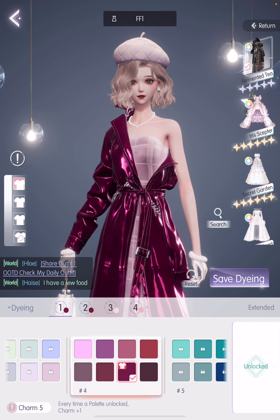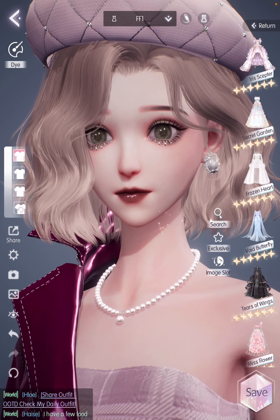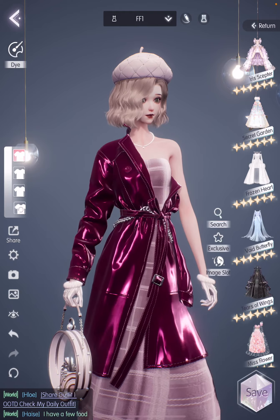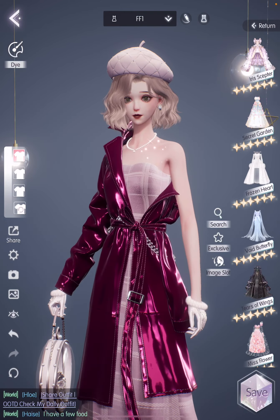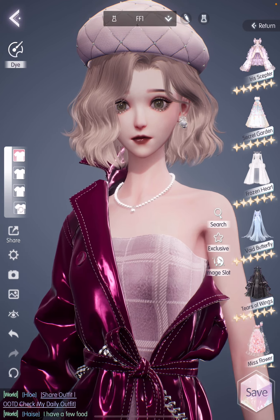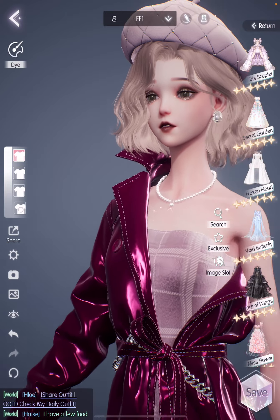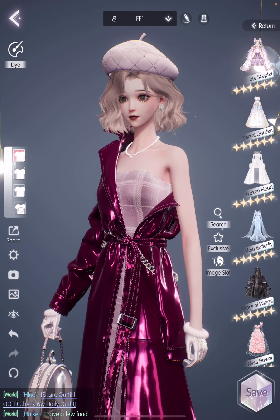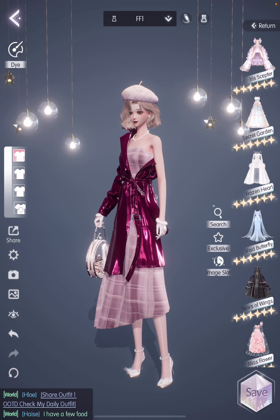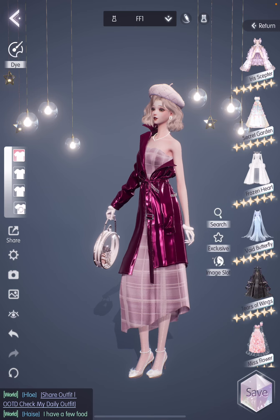I gave her this bob instead of the other short hair, and then I switched out the beret to another one, dyed it in light pink. Changed her contacts, gave her some dark lips, and then gave her different earrings as well, and also this pearl necklace. So I think what I'm going for here is something more elegant — a bit of vintage glam.